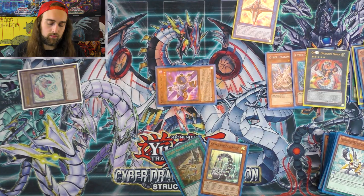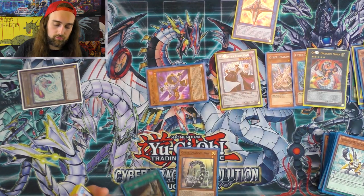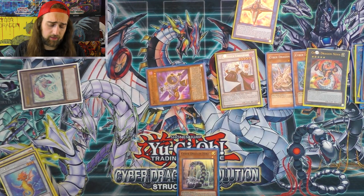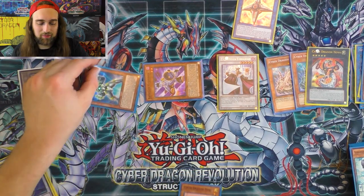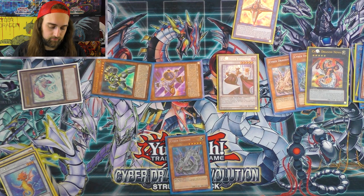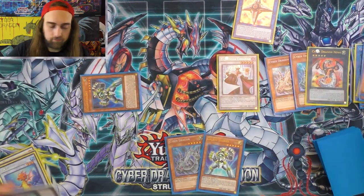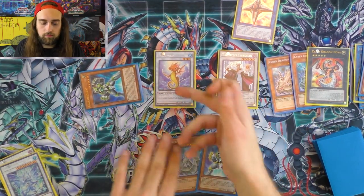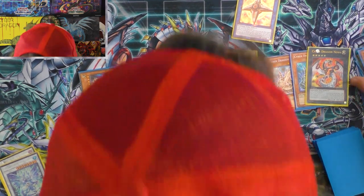Use these two — there's Librarian. Have Cyber Dragon in the graveyard now. Activate Repair Plant, searching my extra deck for Galaxy Soldier because I'm too pro. Galaxy Soldier, Hertz — we haven't activated Hertz yet. Search Cyber Dragon. Search Galaxy Soldier. Still five monsters on board. Synchro Summon Nuko — Librarian draws a card.